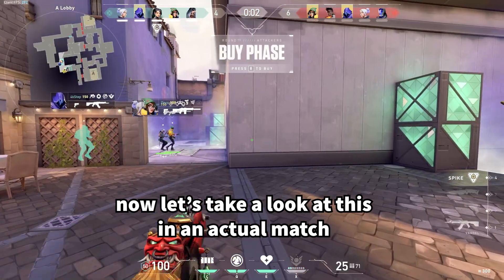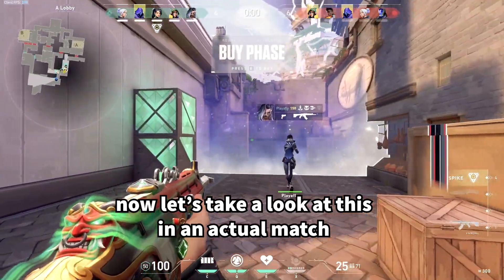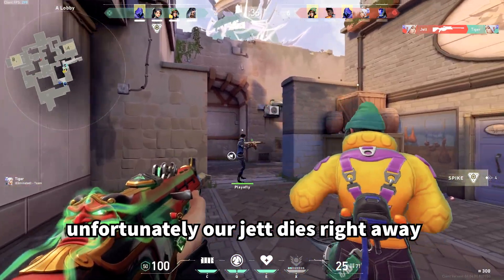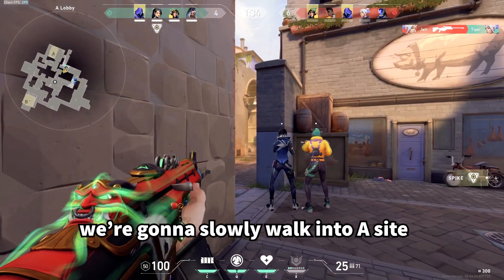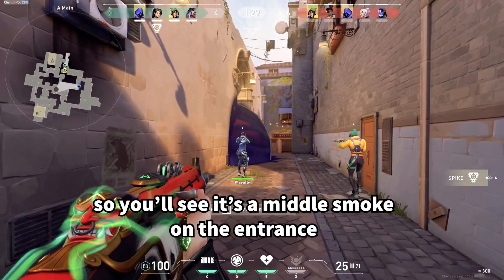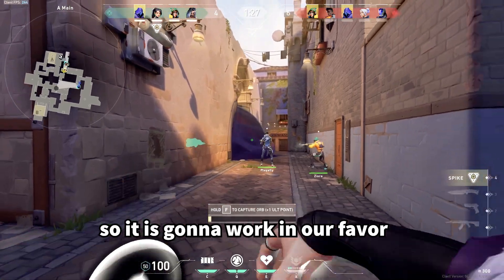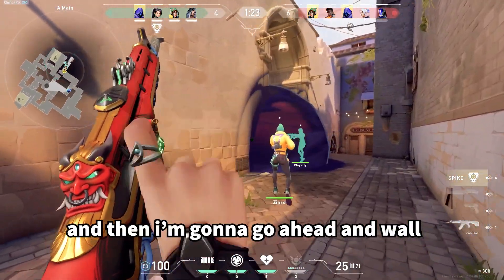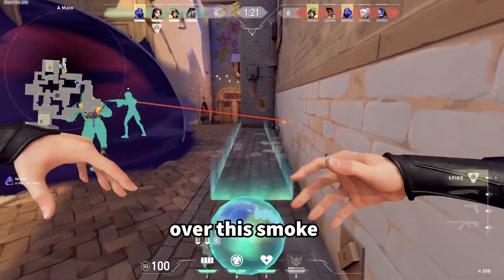Now let's take a look at what this looks like in a match. We're going to push A main — unfortunately Jet dies right away — and slowly walk into A. I'm going to cover this corner. It's a middle smoke on the entrance, so it is going to work in our favor. I grab the orb and then wall over the smoke.